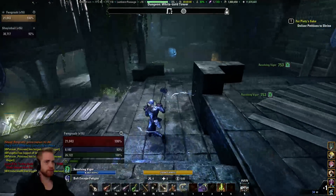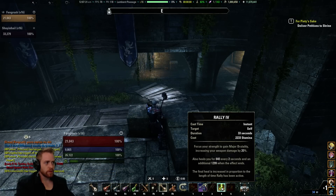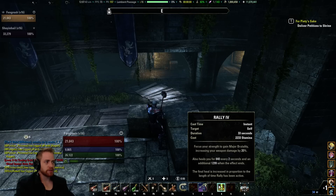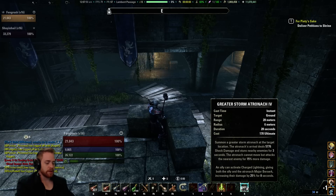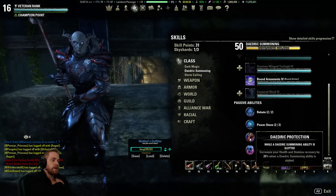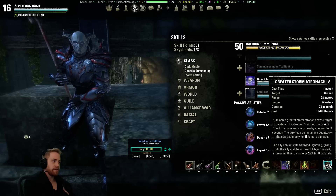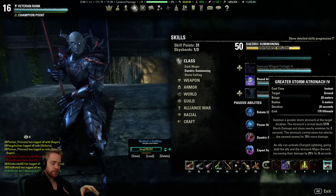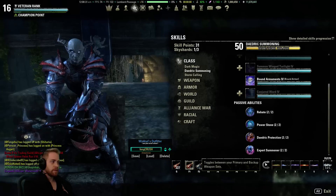Next we have Streak, which is going to be our mobility, escape, and utility skill in fights. Third is Uppercut — Wrecking Blow. Fourth is Rally, which we use as a heal over time and as a burst heal in fights. I might pop a Pot and Rally, or just Rally — we're constantly going to use Rally as much as we can to burst heal. Then Executioner at the end. I have Storm Atronach on the ultimate to take advantage of the Daedric Summoning passive, specifically the Health and Stam recovery by 20%. The Greater Storm Atronach lasts longer and is great against people who just want to tank and block, or if someone can reflect Meteor I'll just drop the Atronach instead.